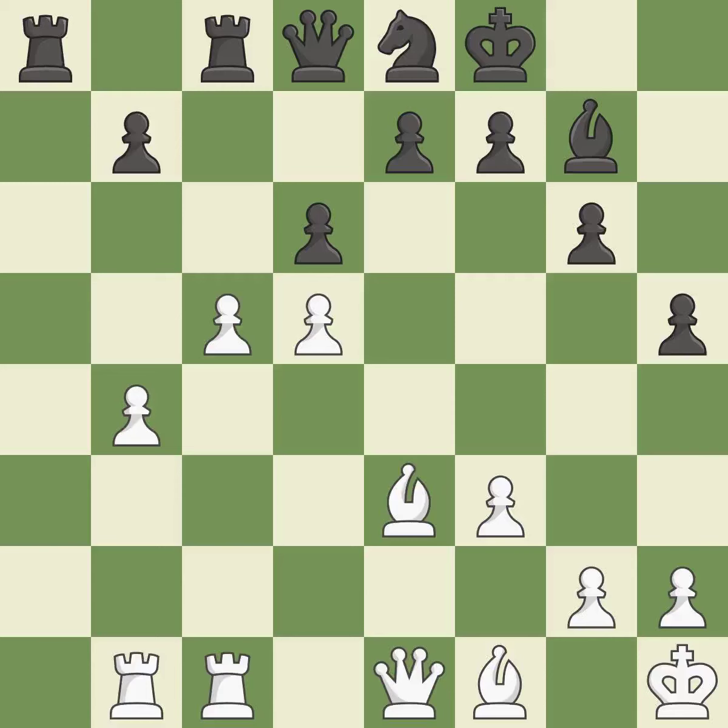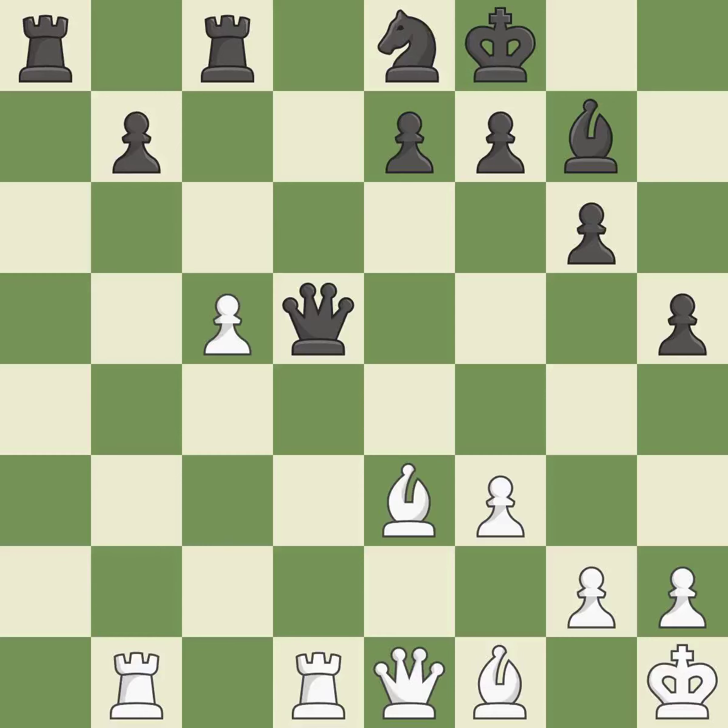Backs off. This exposes a pawn attack. This reveals an assault and puts a pawn in danger. This defends a pawn that was under attack and had no defenders. This is the only move that works. By posing a threat to a queen and compelling it to flee, this wins a tempo.